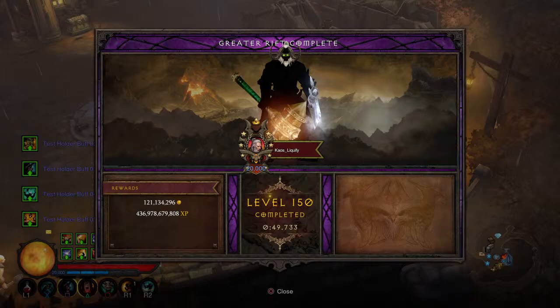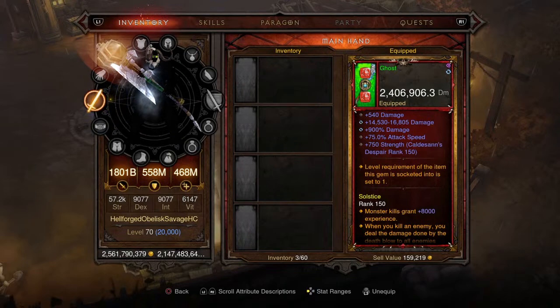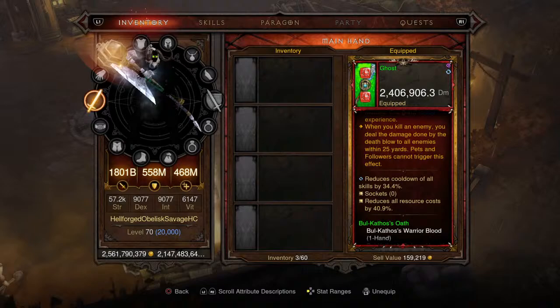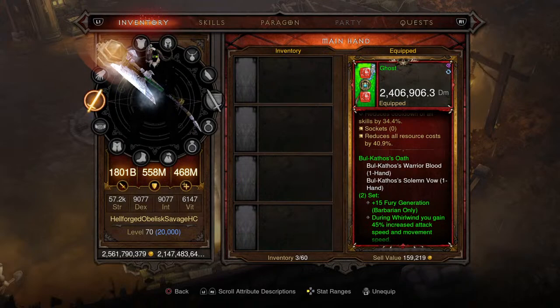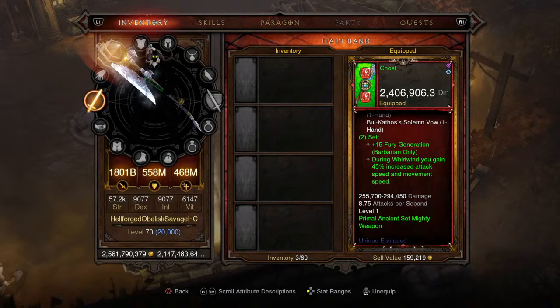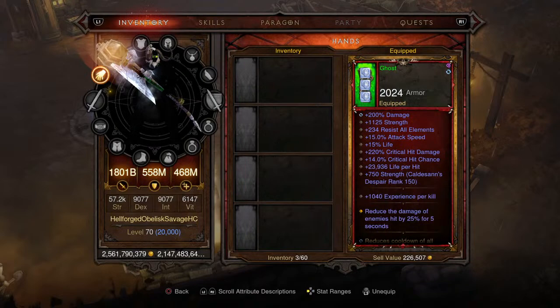Let's jump right into this build guide. For our main weapon, it's the Bull Kathos Solemn Vow - 2 million damage, very good. There's a Gem of Ease in there so right off the bat you're getting 8,000 experience per kill. It also has the Season 25 soul shard affix for dealing the damage done by the death blow to all enemies within 25 yards, 34.4% cooldown reduction on all skills, 40.9% resource cost reduction, and the two-piece set bonus for more fury generation. During Whirlwind you gain 45% increased attack speed and movement speed - a level one primal ancient set mighty weapon.